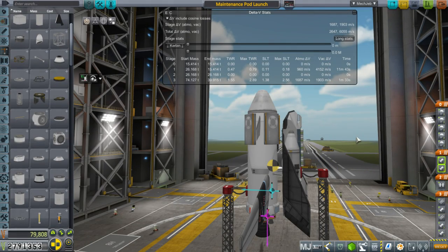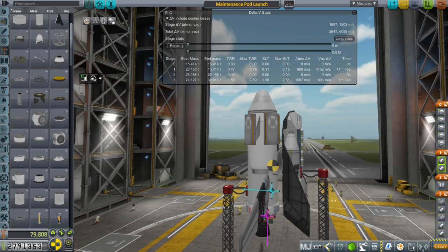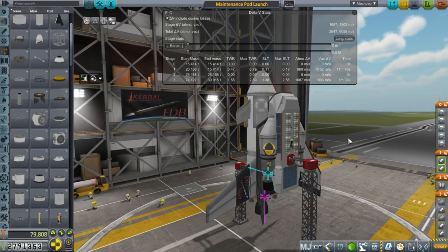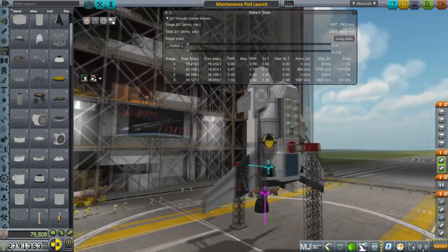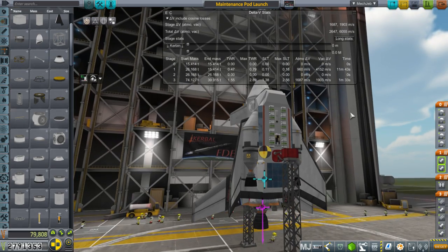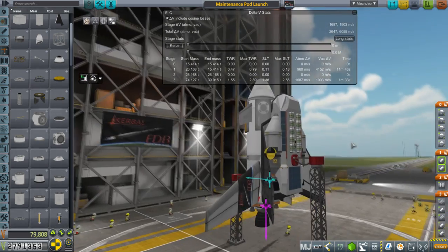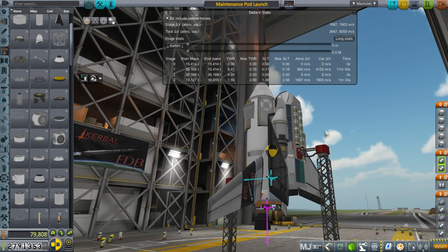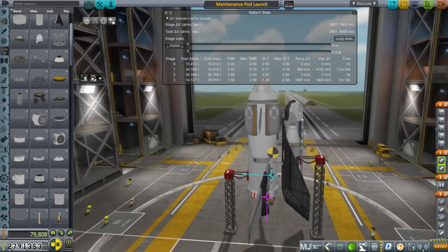Hello everyone and welcome back to my colonization series in Kerbal Space Program 1.2.2. In this episode we begin by trying to patch up the Duna Colony 2 mission, which is stranded in orbit of Kerbin because it doesn't have an antenna with enough range to communicate back from Duna. It could also do with some extra solar panels, so we need to send an engineer up to it to install antennae and solar panels.